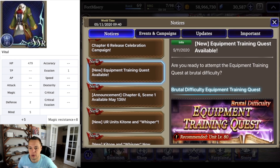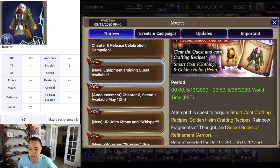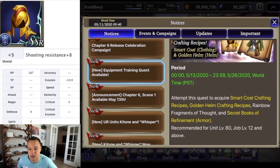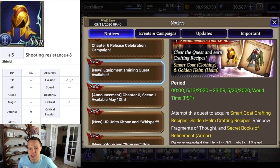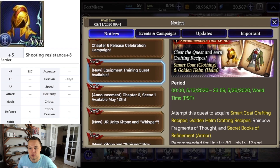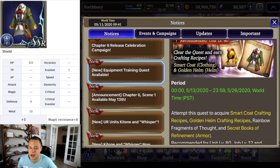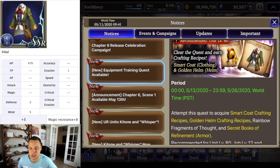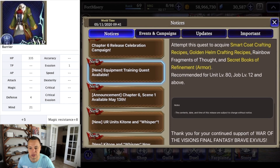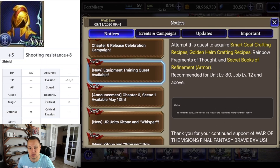Now we have the equipment training quest on brutal difficulty, so this may be harder than what we were used to. You guys are going to be able to farm the smart coat and golden helm, as well as secret books of refinement. What's important to note: even if you don't want to build the smart coat and golden helm, your secret books can be used for all other gear types — like mithril armor or any other piece. Right now the only way to get them is through the PVP shops, which I don't recommend buying from daily since you want to save for crafting recipes and seals.